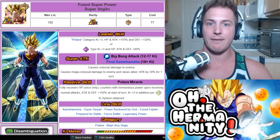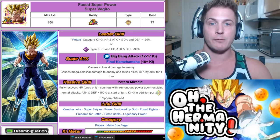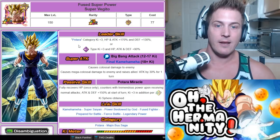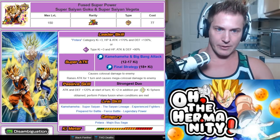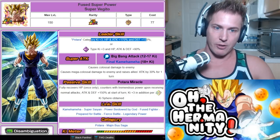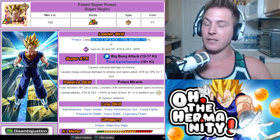Before the nuke test, let's take a look at Vegito once he's fused. When conditions are met, you get Fused Superpowers, Super Vegito, and he's still a category lead. The leader skills stay the same, which — there's no reason why they should change. But the super attack does change, and the passive skill does change.